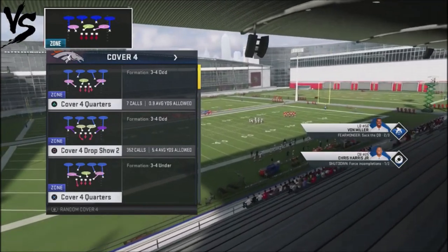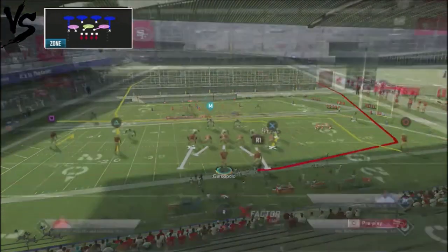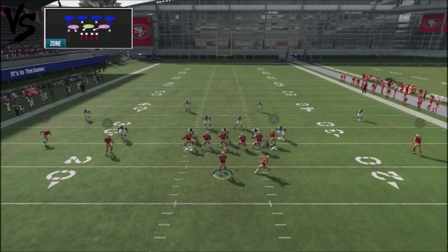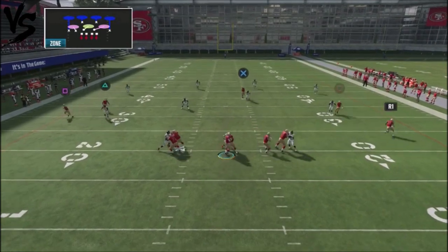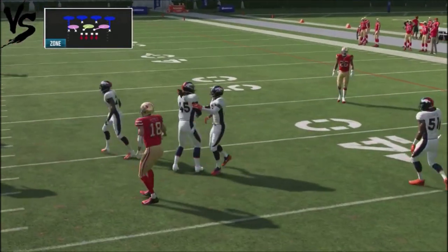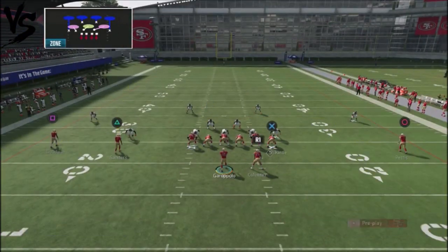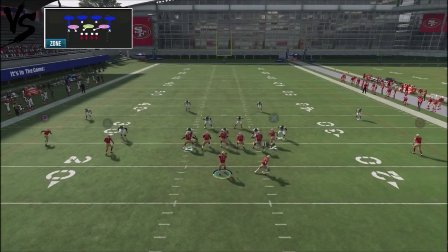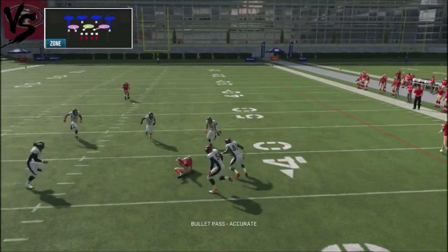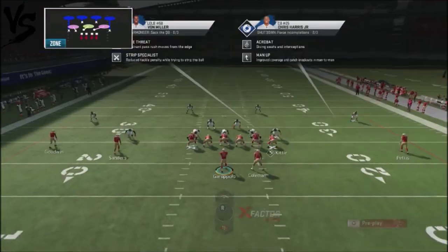What if you're playing against someone that actually uses the dreaded cover four drop show two defense? Well, once again, you're still going to get an opportunity to complete the ball. The seam is going to be taken away, but you've got that dig route. If you anticipate the throw and throw it right before it's cut, you'll be able to get into an area of the field. So we're going to throw it early — and that's going against an all-star player in Von Miller — so he doesn't react to it very well.